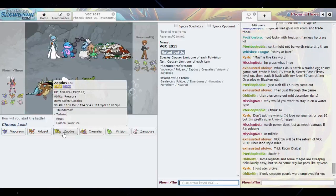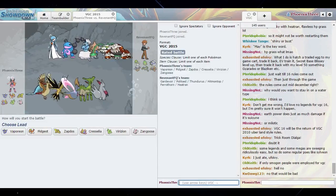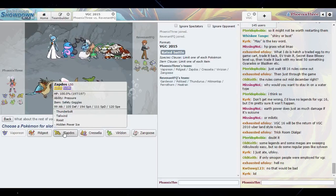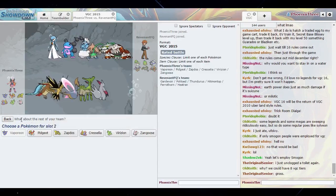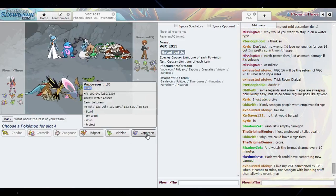Zapdos is a good Pokemon I could use here — it doesn't have Heat Wave but I can hit Thundurus pretty hard, which is always a big deal. Zangoose would be really good here as well. But I'm definitely going to need some speed control going, so I have to bring both Vaporeon and Cresselia. I think we're going to lead Zapdos and Cresselia, with Zangoose and Vaporeon in the back.